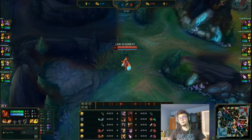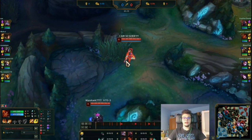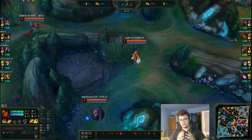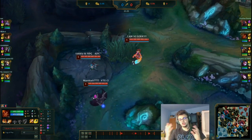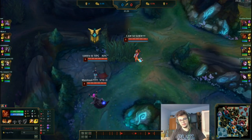The most important thing on Taliyah jungle is the first clear — how you react to ganks and how fast you can actually get to the AP jungle item. That's the most difficult thing for this champion in the jungle. On mid lane you don't really have to struggle like that; I believe mid lane is simpler to play. The most important thing is to get to the AP jungle item as fast as possible and without dying, if possible.